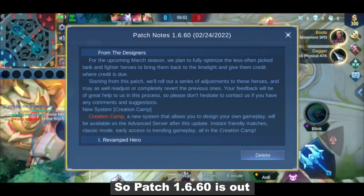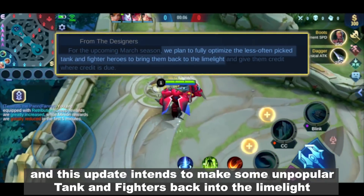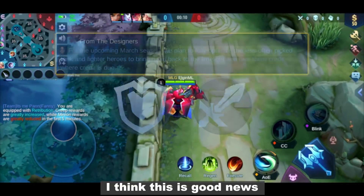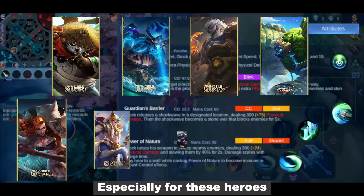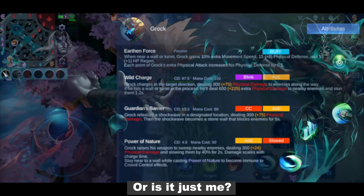Hey guys, what's up? So patch 1.6.60 is out and this update intends to put some unpopular tanks and fighters back into the limelight. I think this is good news, especially for these heroes. But aren't they forgetting the others? Or is it just me?